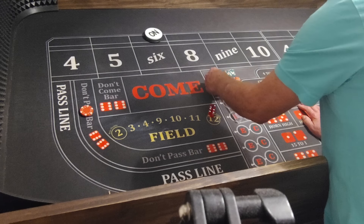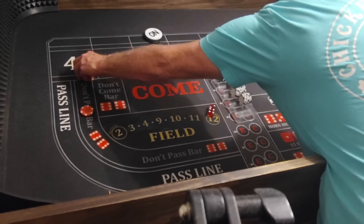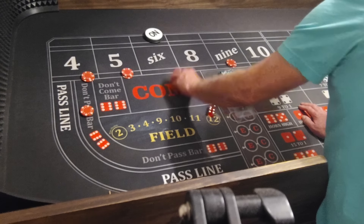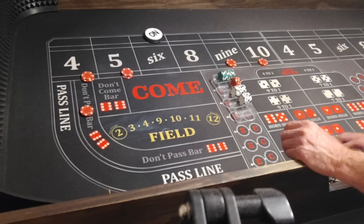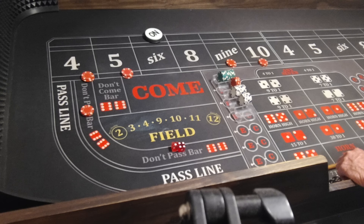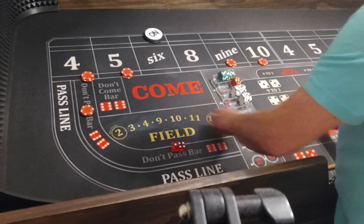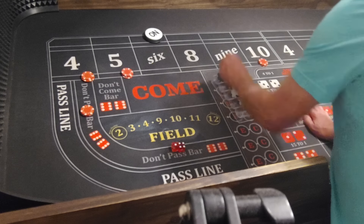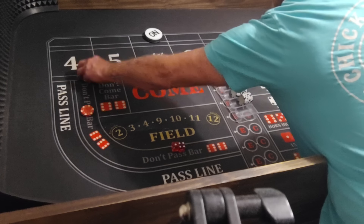We'll get $15 on the 4, 5, 9, and 10. Here we go — 4, 1, 5 — paid $21. I think I had my bets wrong there — I was supposed to have $15 on the 10. That's all right, getting in too big of a hurry.